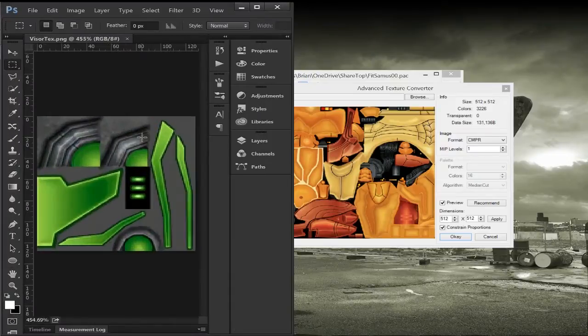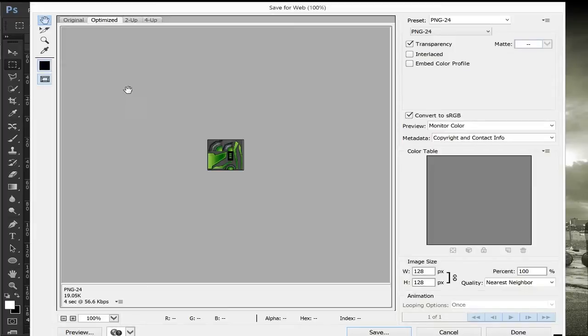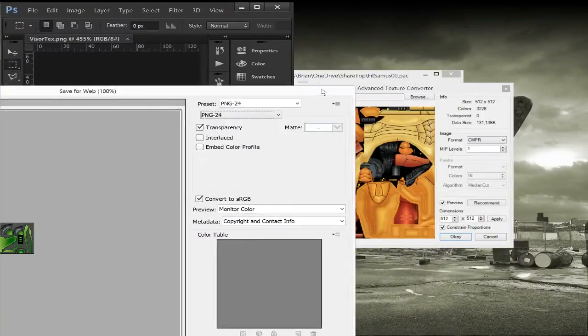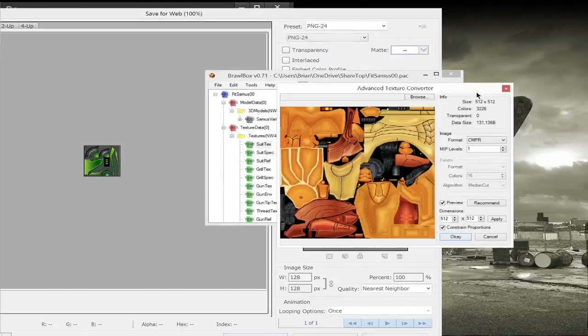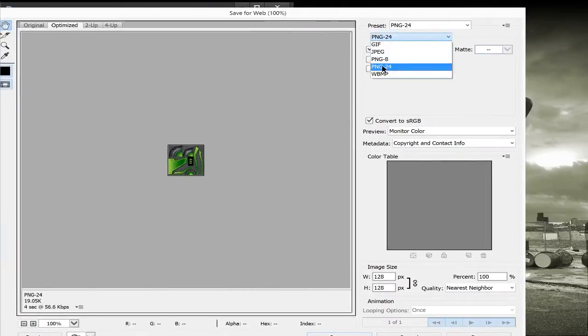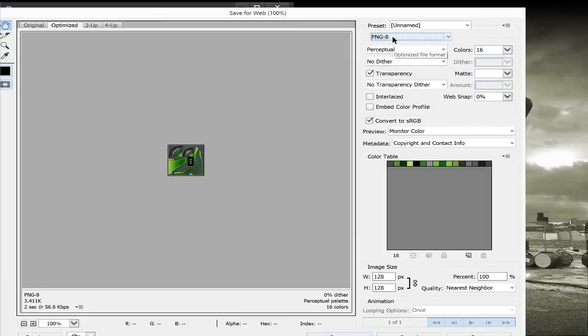So I'm going to put Photoshop away here. This is a texture I have — it's of a visor for Samus. If I open up the export window inside Photoshop — you can do this with Control-Alt-Shift-S, which opens the Save for Web window — this gives you more information when saving images. When you're doing PNG 24, that's one format of PNG. There's also PNG 8, which is similar to what CMPR does.